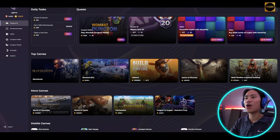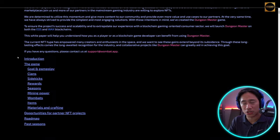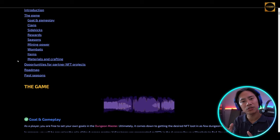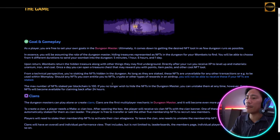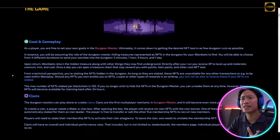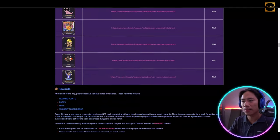Let me show you where to find more information about Dungeon Master. This is a great place to start reading about the game. If you're into mining games and NFTs, this is something you need to explore. You can open Dungeon Master in the Wombat app, log in with your Wombat wallet, stake NFTs, and claim candies to start runs and gather contributions, materials, or experience.